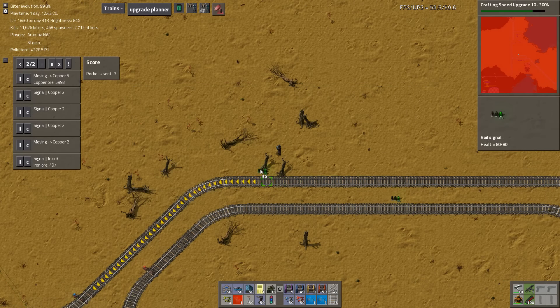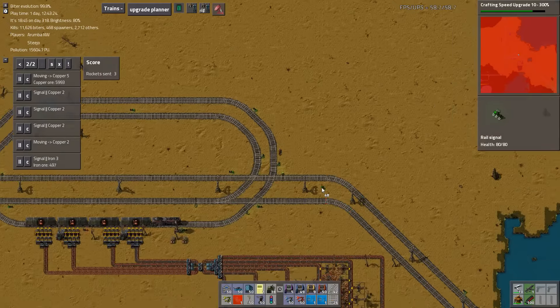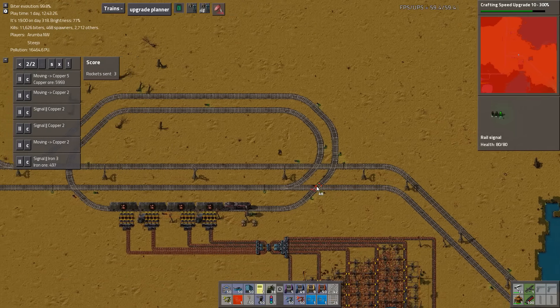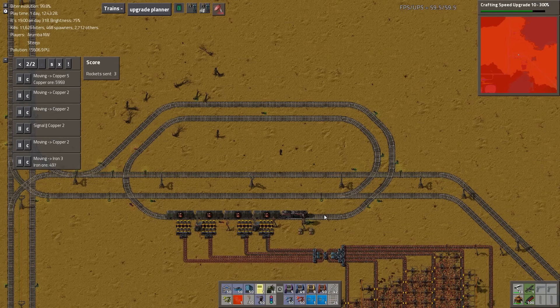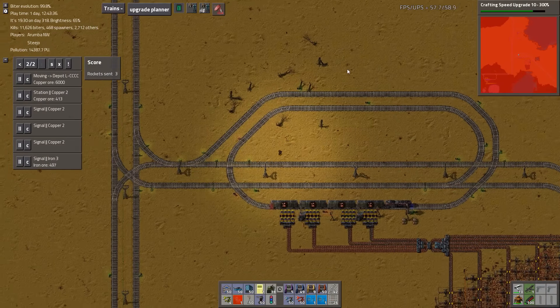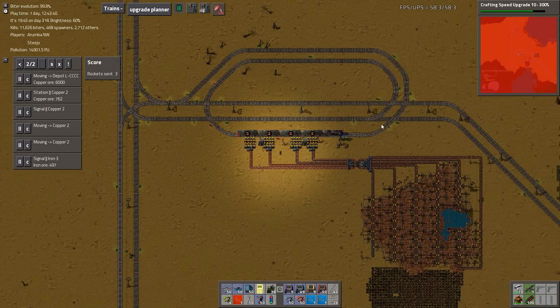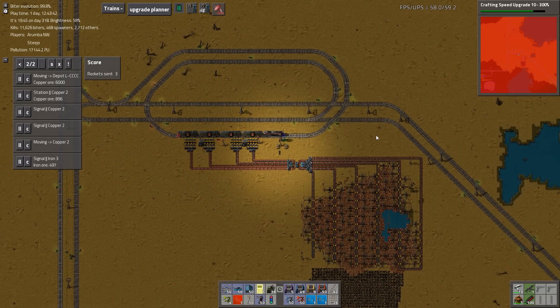Hey. Well, that's interesting. Just the way that I've made this work, it's like a strange spiral thing that the trains need to do - the copper trains - so they don't all get backed up. It's beautiful.